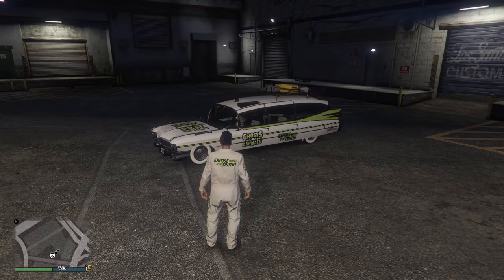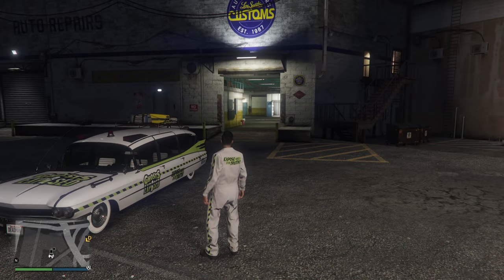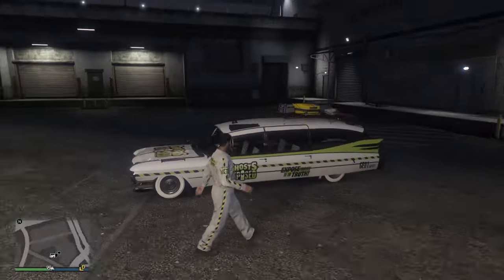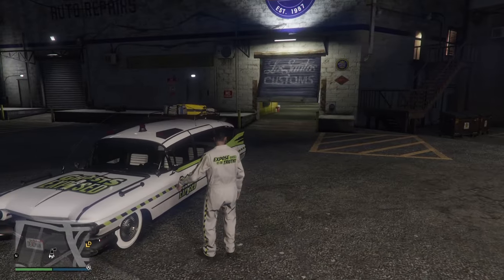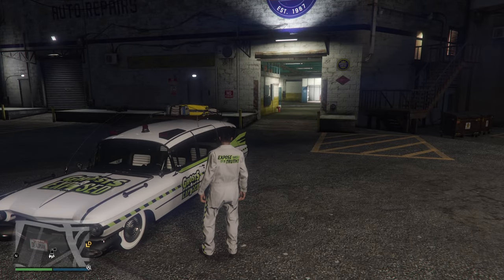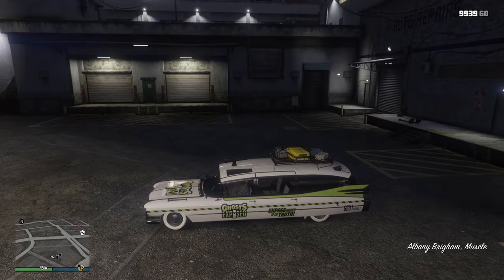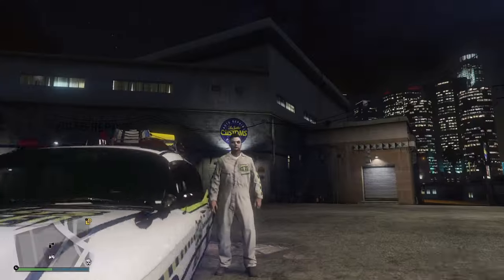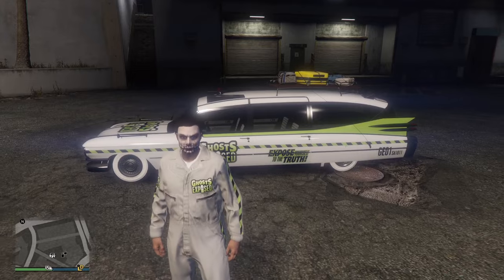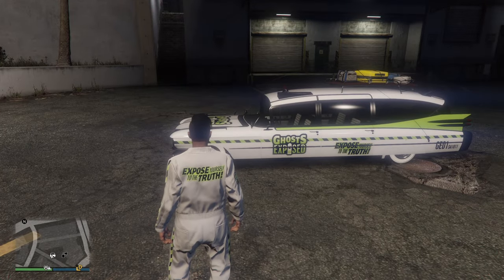How do you get these two? I actually unlocked the livery for this vehicle last year with the Ghost Exposed. The Ghost Exposed livery for the Albany Brigham — you were able to get it last year during Halloween with the Ghost Exposed event.